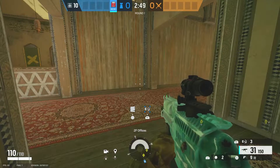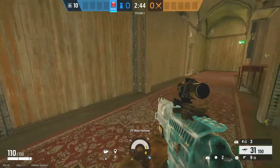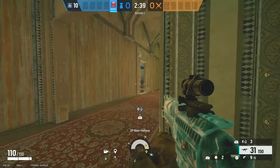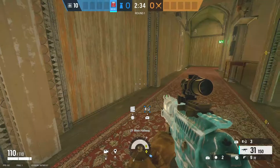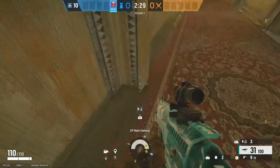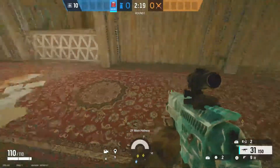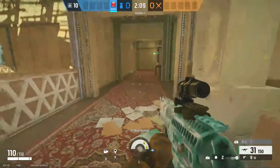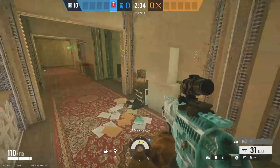For the second spot on Border, ever since they redid the map they added these two doorways into main hallway and you can actually place capcans on this main doorway. I usually put the two capcans in CC and then place another couple capcans in this hallway because a lot of people come up through east stairs or try to push into offices. I'll place one or two right here, and then on the opposite side of the doorway I'll place another two.